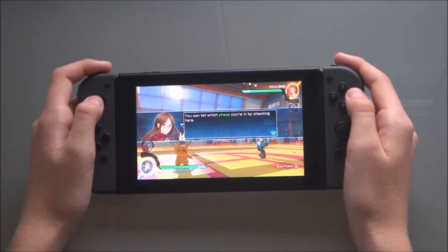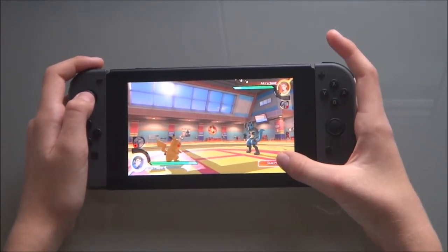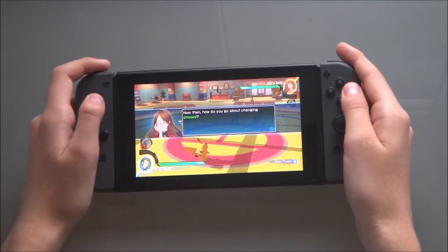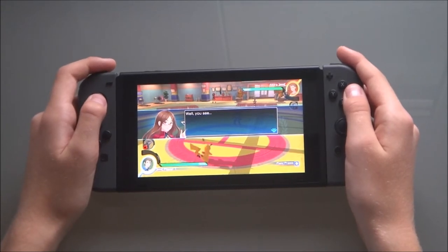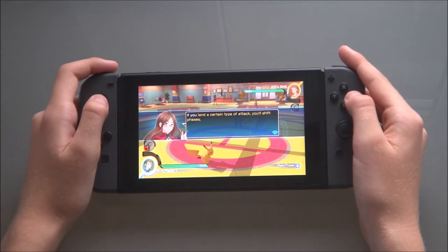You can tell which phase you're in by checking here. Now then, how do you go about changing phases? Well, if you land a certain type of attack, you'll shift phases.